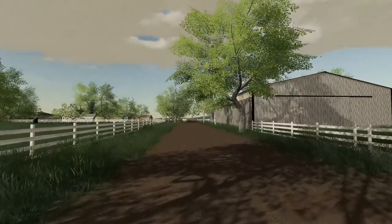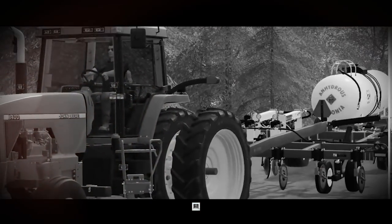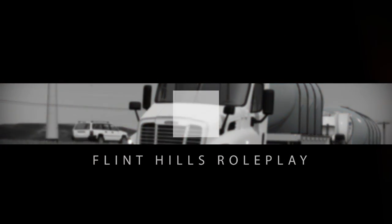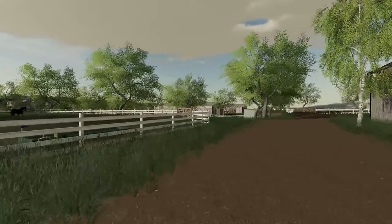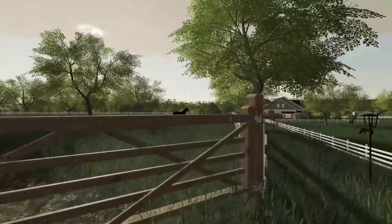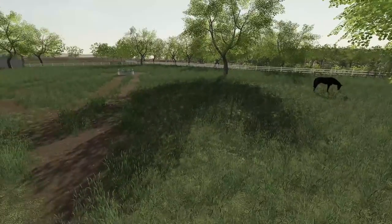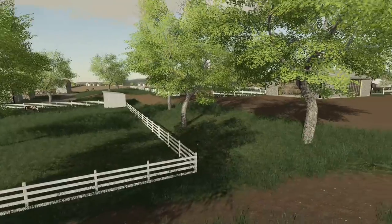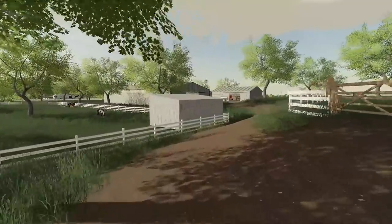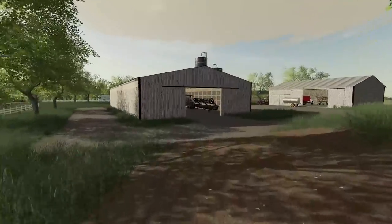Hey, what's going on guys, welcome back to Flint Hills, let's get into it. As you guys can see, it is finally spring in Flint Hills and that means we've got a lot of work to do. Throughout the winter we actually foaled a lot of horses — we've had a lot of them shipped out already. As you can see, this pen only actually has one horse remaining. We've shipped out quite a few so far, but it is finally spring, the weather is nice and beautiful outside, and I think it's time that we get to work.